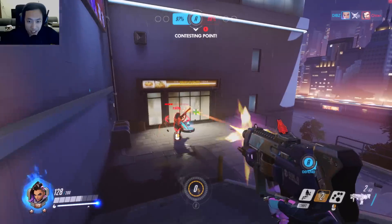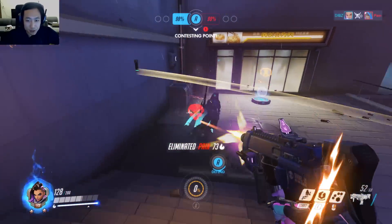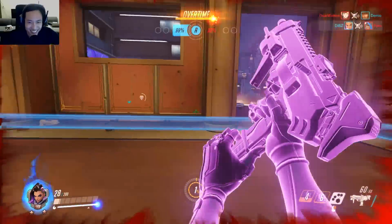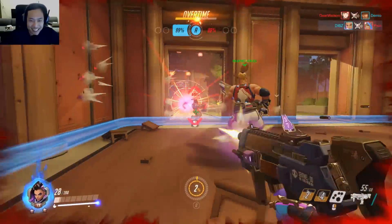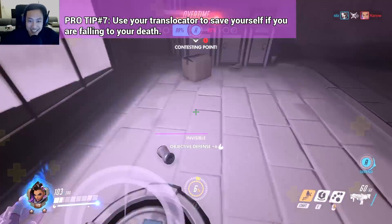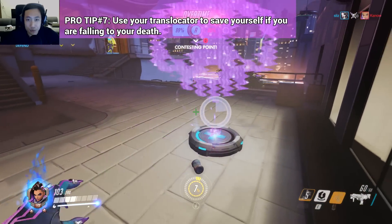Using the EMP so that Ana cannot use a sleep dart. She was able to use the hacked health pack — very nice. Saved myself — like a mobile recall, I would say. It's nice because you can pretty much just tell yourself where you want to recall, and it's not always three seconds back to where you were before.